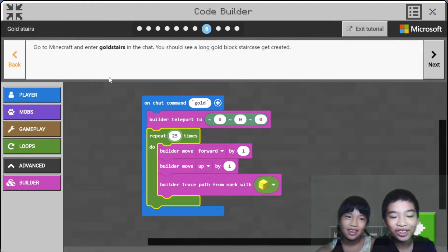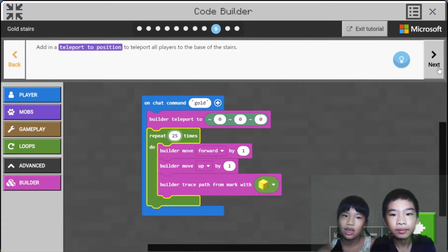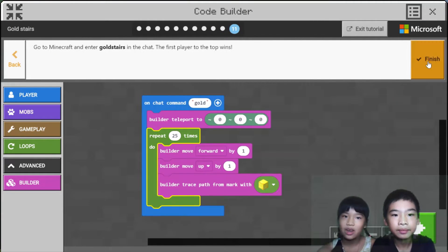Maybe it's going to take too long to go upstairs. Go to Minecraft and enter gold stairs in the chat. You should see how a long gold block staircase gets created. We don't need to add a teleport position because it's only a one-player game and we're already a player.